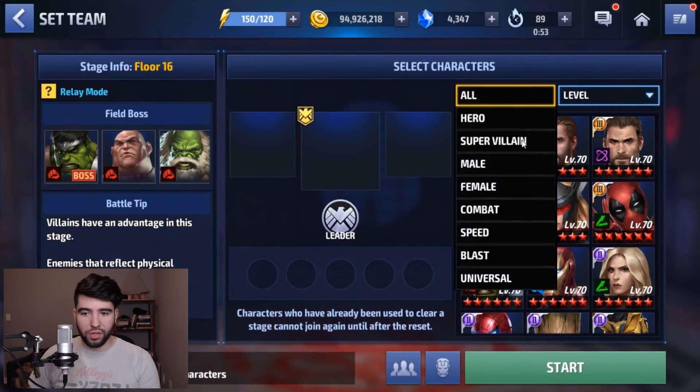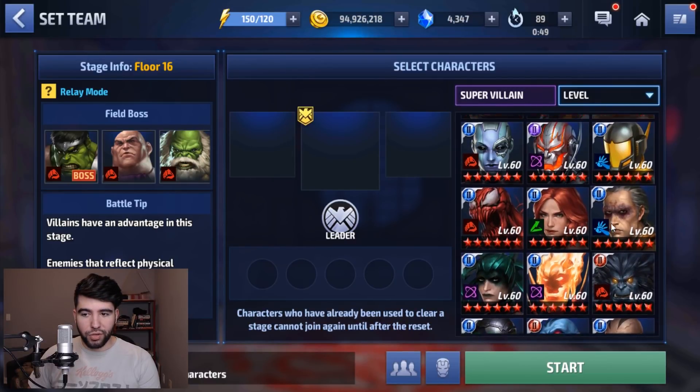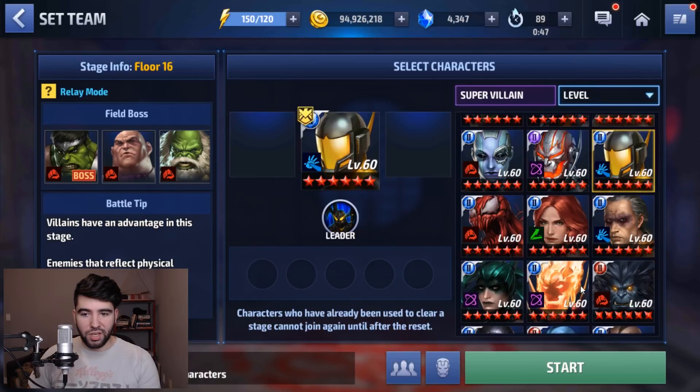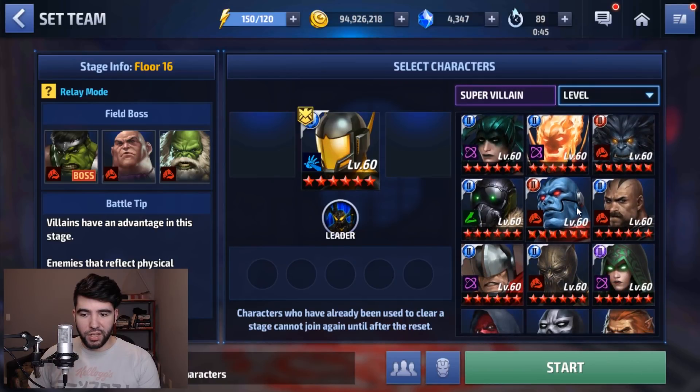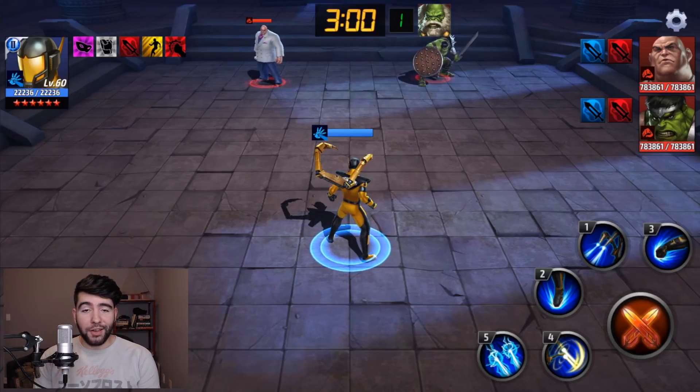We're going to do this one with villains only, and they do reflect, so we do need to be careful of that. I'm pretty sure that Stage 16 Yellowjacket can take care of this on the first try. So we're going to try Yellowjacket here, Hawkeye, on Stage 16.